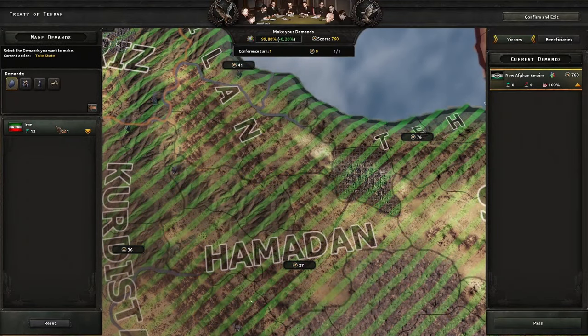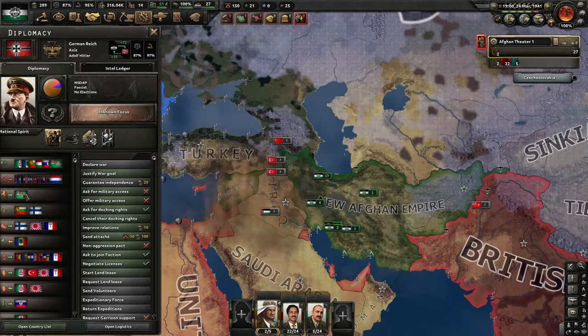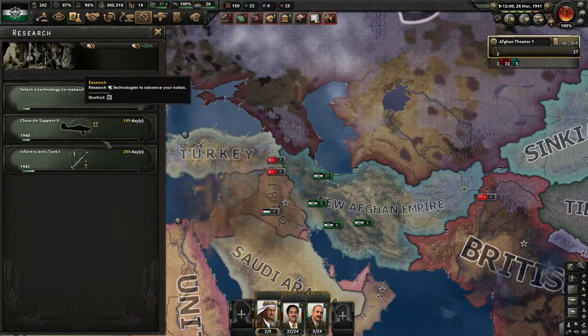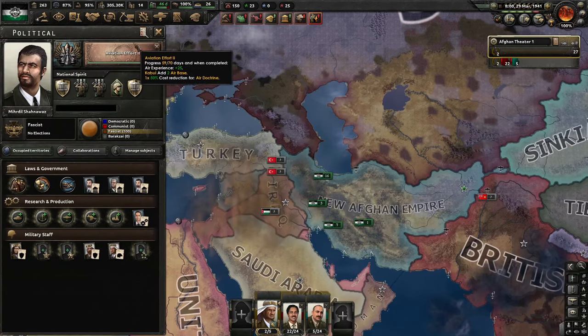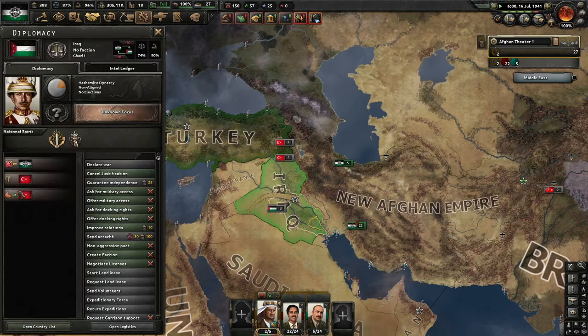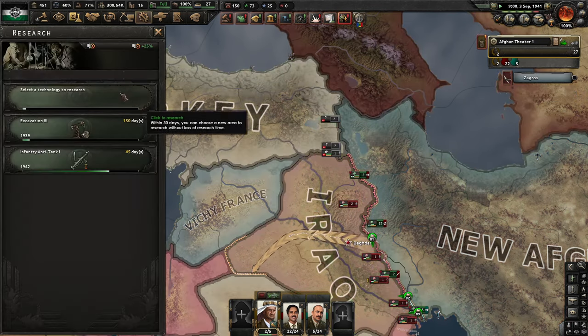Close Air Support One — very nice, I'm gonna go for CAS Two. As you can see Iran has capitulated. We're just going to take all of their stuff — we need the factories and the manpower for the upcoming allied war. I was not worried about flanking the Soviets because they'll have their entire army on the German front. We're getting an intelligence agency, got to get that spy to reduce unrest in the region. Operation Barbarossa has just started and we are also justified on Iraq. Japan has declared war on British Malaya and the United States has just joined the UK early.